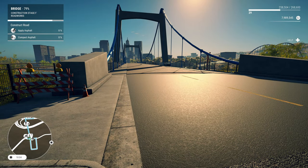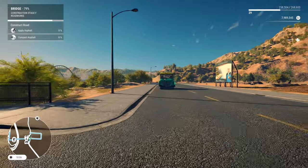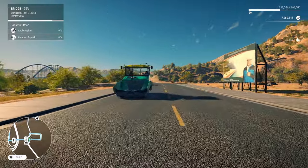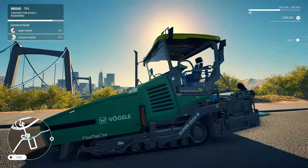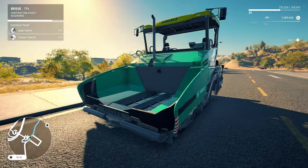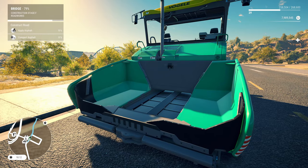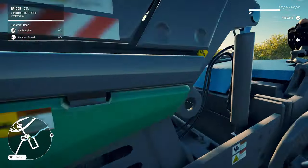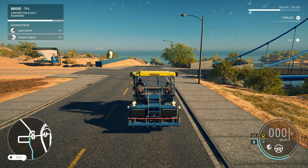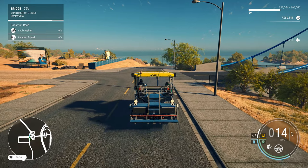We are 79% done with the bridge. You would think applying the asphalt and then compacting the asphalt would be like the last job. We'll have to wait and see. I couldn't remember if I had an asphalt paver in our inventory, but we did. And we also got the compactor as well. So let's jump on in and get over to where we've got to throw down the asphalt.